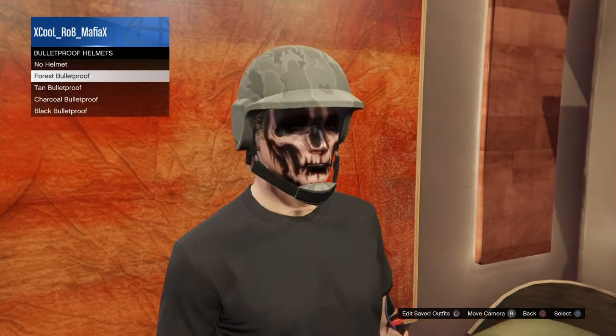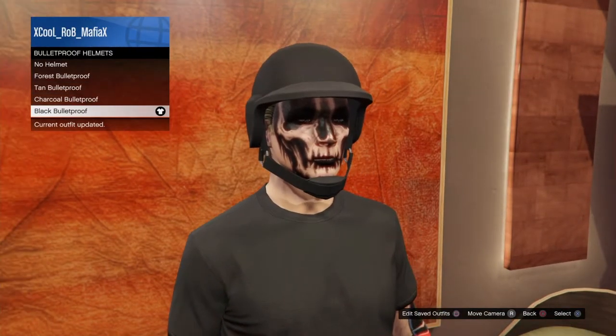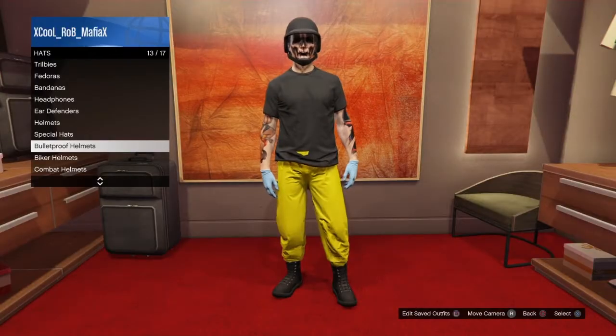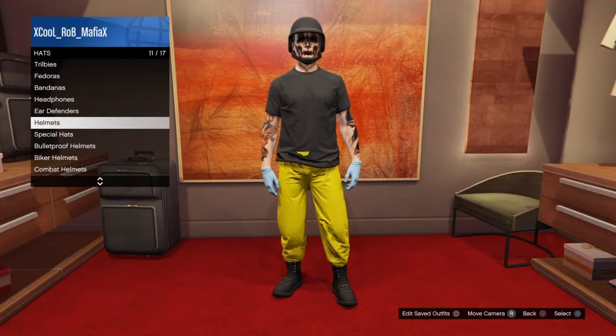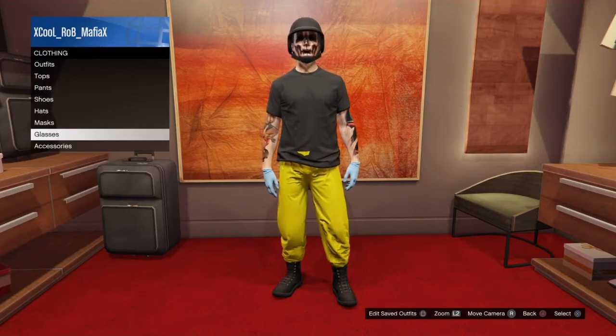Go to the bulletproof helmets. I'm going to put a bulletproof helmet on. Now you got that on — now you want to put yellow gloves on as an accessory.